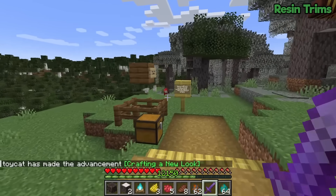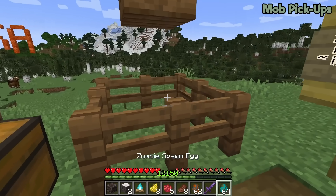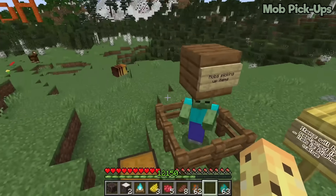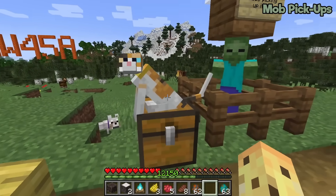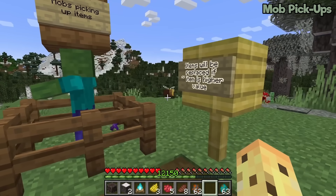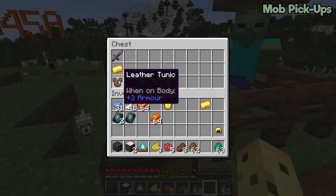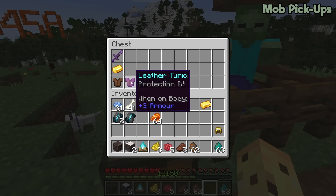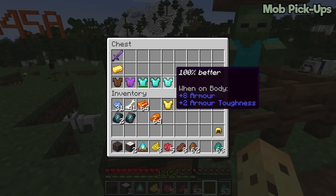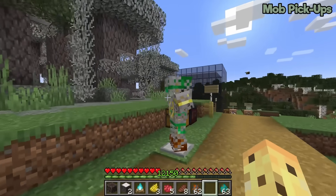There's one more feature: mobs capable of picking up items — like zombies — will now swap to a higher-value item if one is available. Previously they couldn't pick up items if they already had one, but now they'll replace it with something better. So if a zombie has a gold ingot and you drop a tunic, he'll equip it; if he then finds an enchanted leather tunic or a diamond chestplate, he'll upgrade accordingly, always equipping the best available gear.